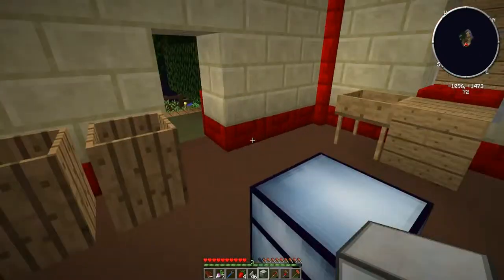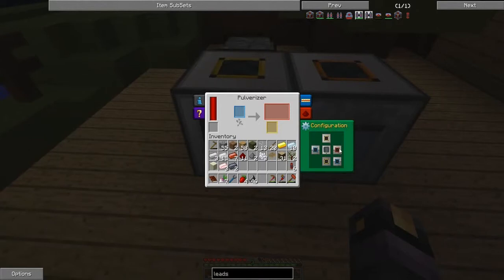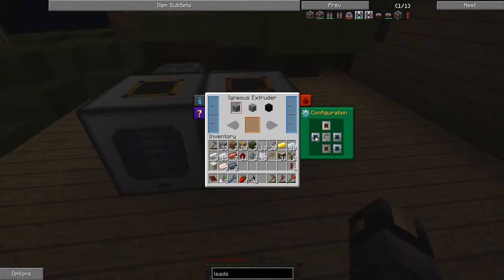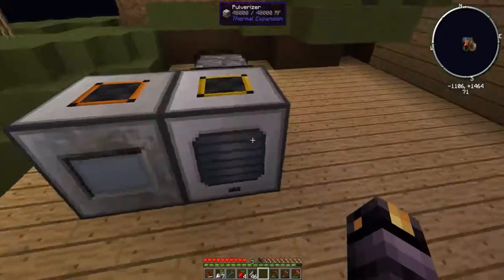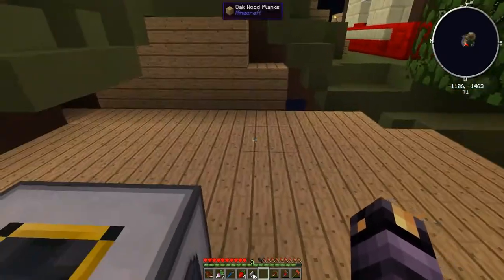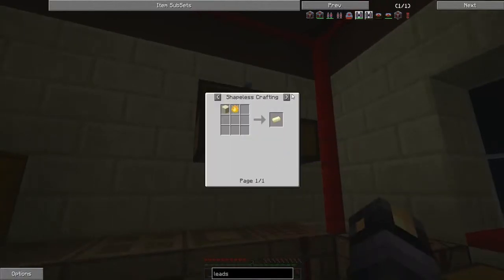I'll plonk the igneous extruder down next to the pulverizer. I can configure outputs — I want this guy outputting everything from its right side into the pulverizer. Using the crescent hammer wasn't a complete waste after all! So now the igneous extruder will output cobblestone into the pulverizer, and once we put some lava and water in there it should just send stuff through to the autonomous activator.